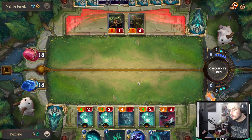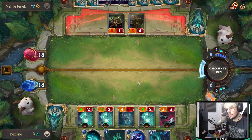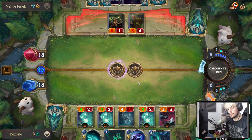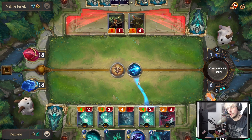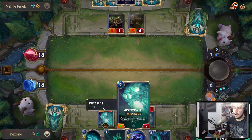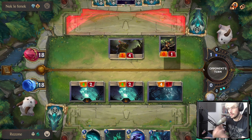He has six mana right now so he probably has an efficient card to potentially get rid of my Wraith Caller, since he only has one health. Playing my Spiderling allows me to — oh, Mystic Shot and Get Excited! Okay, he's burning his removal spells. Not a big deal. I think he's actually playing one of the decks I showcased last time — if you haven't seen that video, check it out.